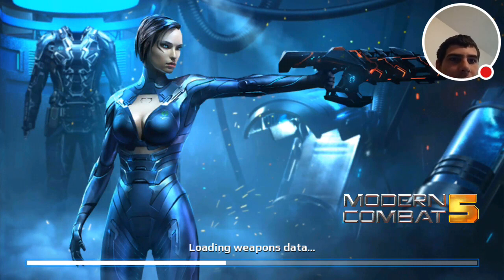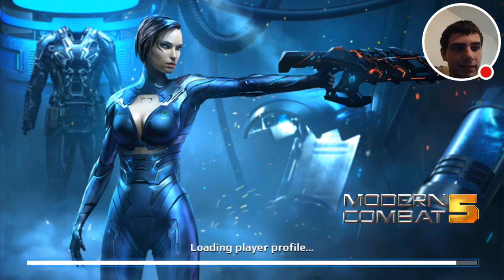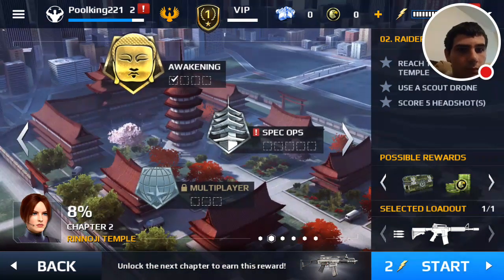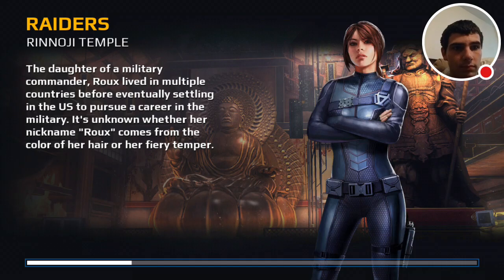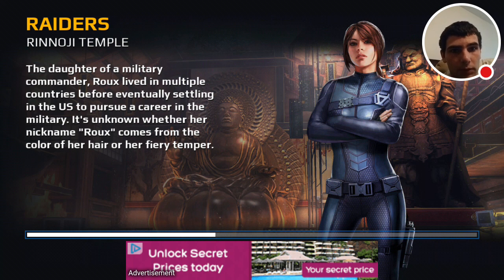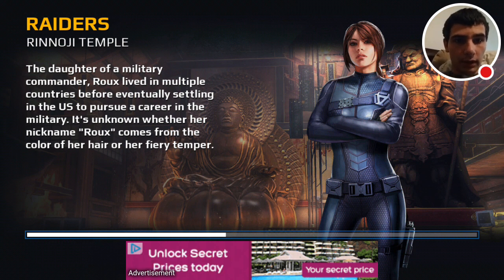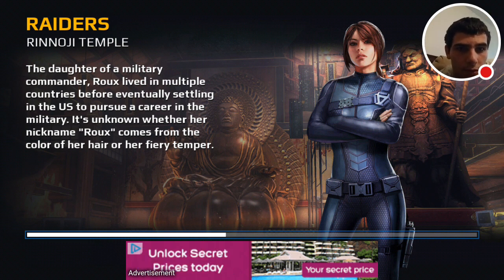Who is she, an alien? Look at the alien face on her! All right, let's try this again. The daughter of a military commander, Roche lived in multiple countries before she ran into the U.S. to pursue a career in the military. It is known whether her nickname Roche comes from the color of her hair or her fiery temper.